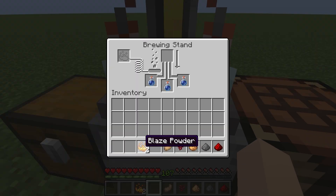Go to a brewing stand and place your three water bottles right there. Take a blaze powder and put it in that slot. You will see this bar will fill up.